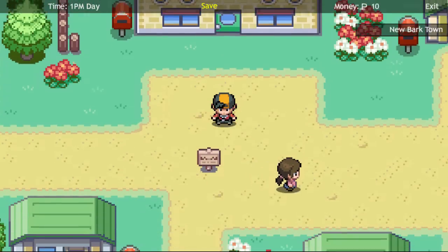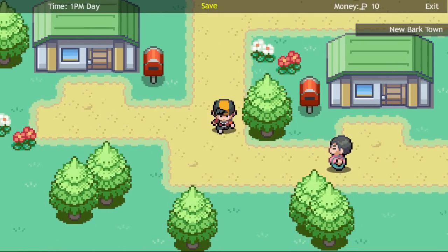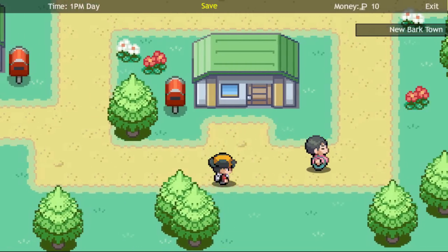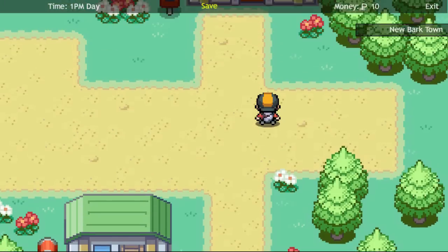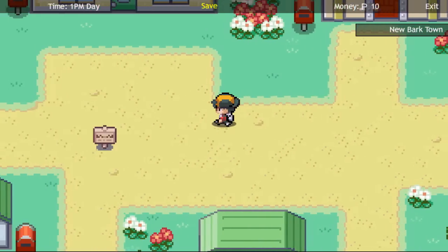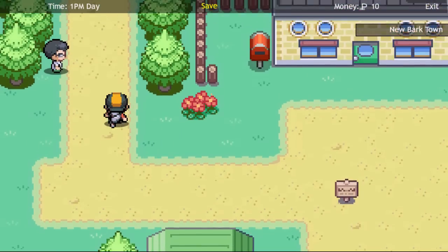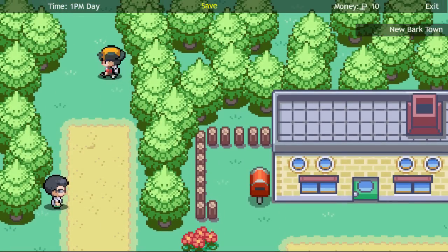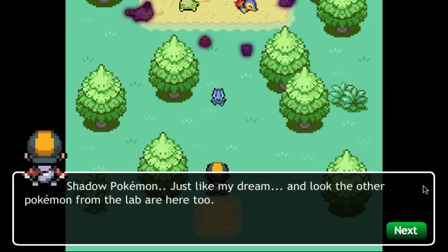Don't run away from us — what are you doing? HeartGold was really cool, and the fact that you could have your Pokemon follow you behind you. Where'd he go? Maybe we just go up — there he is! Hello Totodile, we found you buddy.